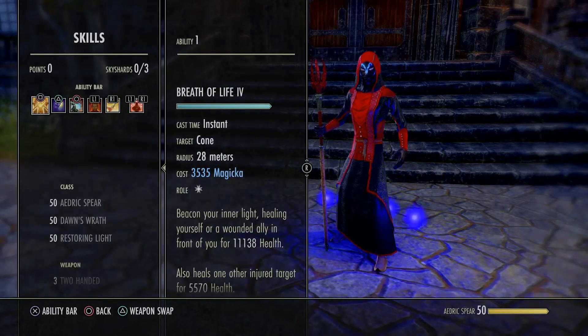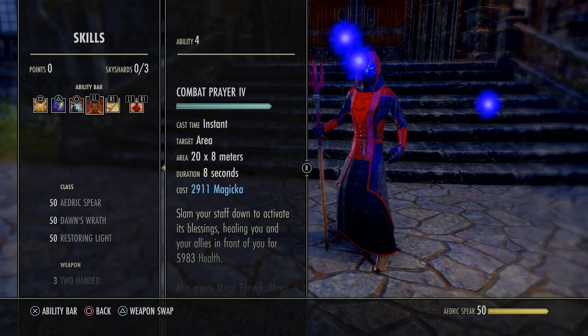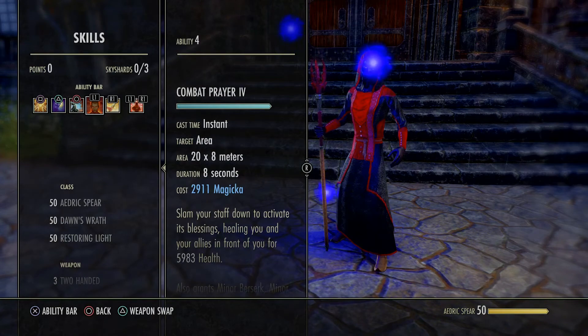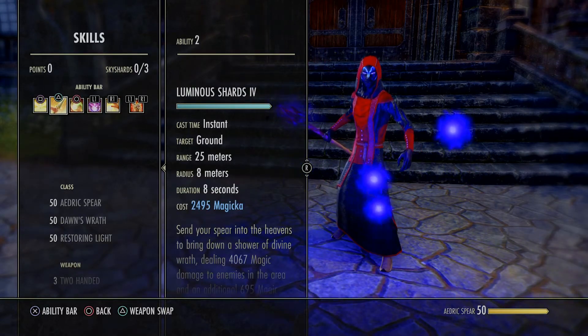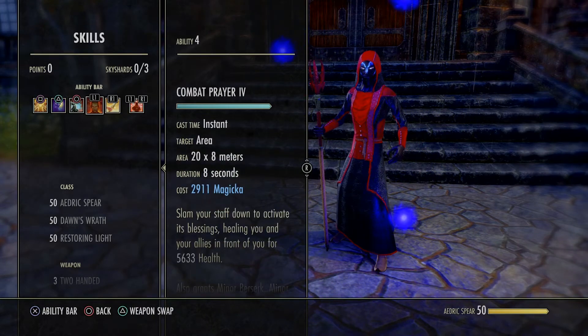For the skills, same skills as almost always. Breath of Life, Inner Light for the max magicka, Healing Springs. We got Combat Prayer — give them the minor preserve, very important. Keep that thing down every 8 seconds. And then Luminous Shards.